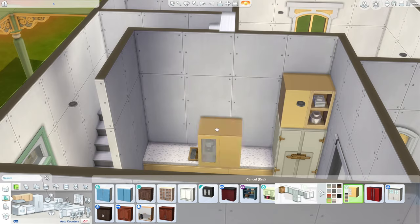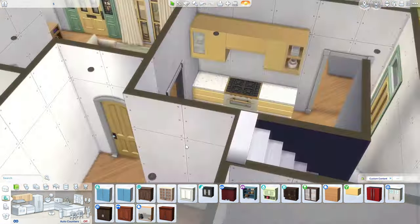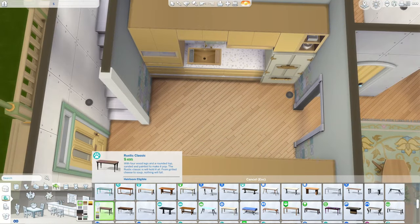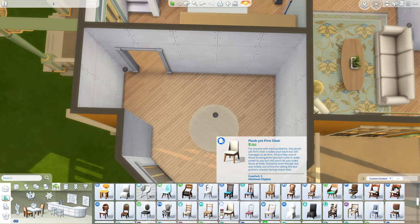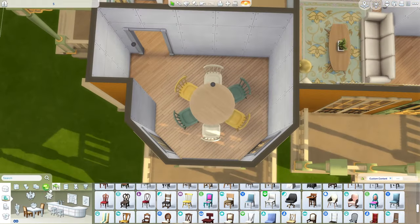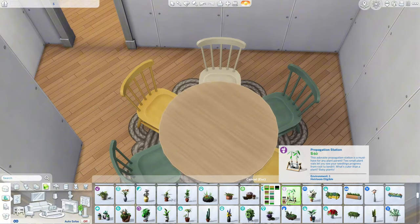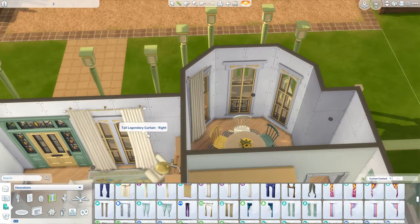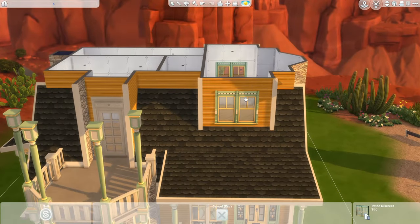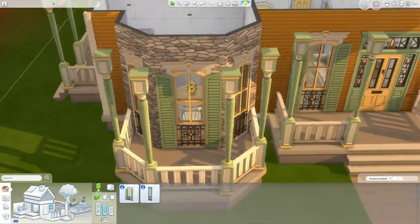Actually, I keep mixing up Vintage Glamour and Luxury Party stuff. From Luxury Party there's that weird glow cube nobody wants, and a buffet table — you're not going to have that in a house. Maybe they have a nightclub in their basement, but none of the stuff packs have a dance floor. I could put a radio, but a DJ booth is an expansion pack item, so that won't work. Maybe I'll save that idea for the expansion packs video.